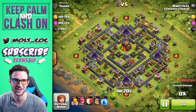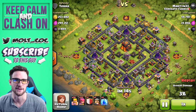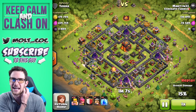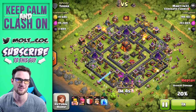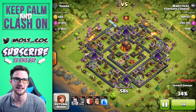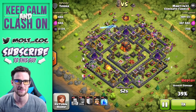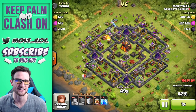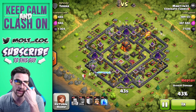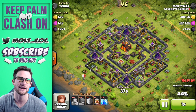Here's another one by martin — he shared these one after another, just completely crushing it. Dropping in all of those barbarians and then the archers around — barch is love, barch is life, guys. Barch is one of my favorite attack strategies because it's so easy, so fun, so cheap, and so efficient. He didn't spend anything on elixir training these troops but he's still getting a great amount of gold, dropping off that clan castle in the bottom corner with some minions in it.